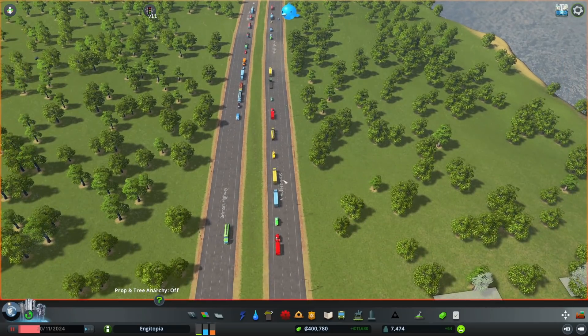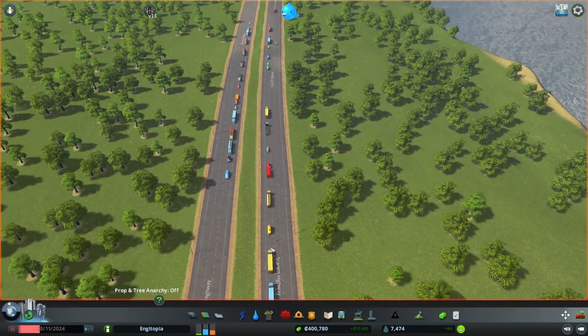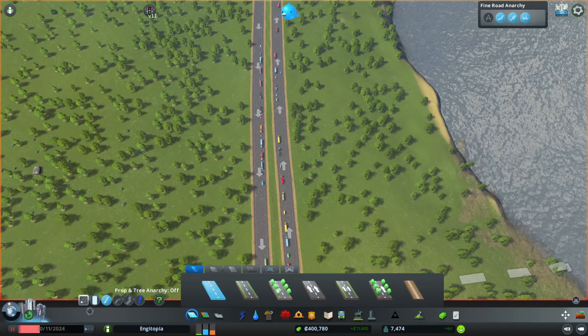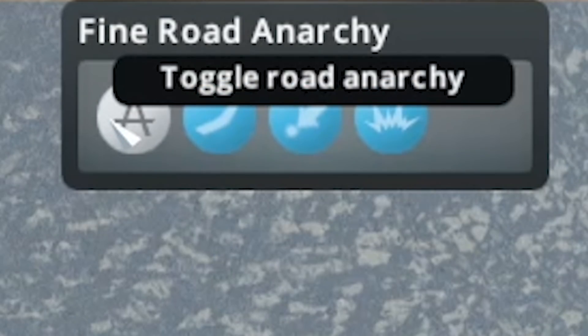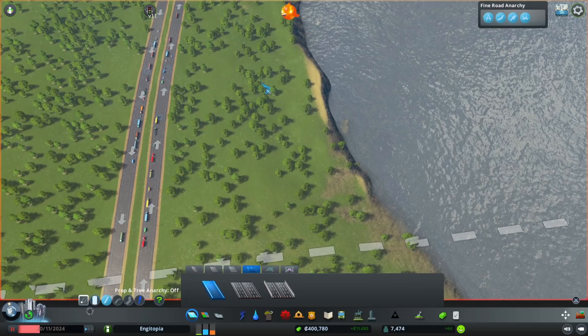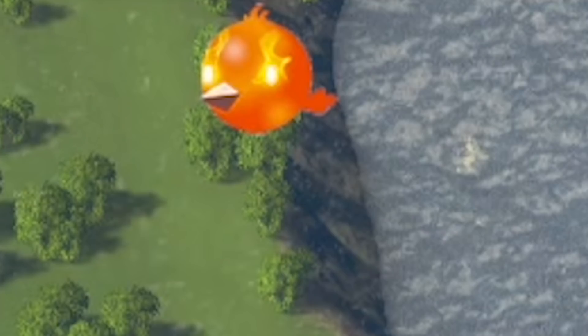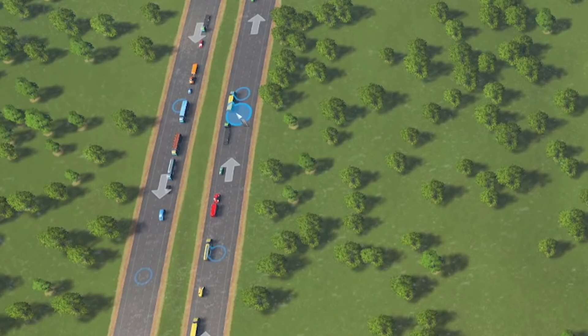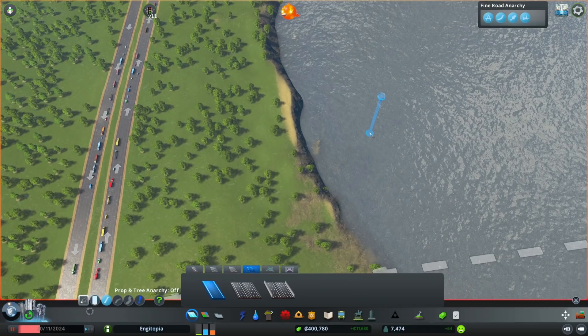So essentially we're going to start with this side of the road. This traffic is all going that way. So if we want them to go down there, we're going to need a junction. Highway ramp - I love it. So we've got a normal tweeting bird and then the road anarchy mod tweeting bird, which is a bit more aggressive. This means the mod is on. So I now have loads of options - hopefully as we start making stuff it should be clearer.